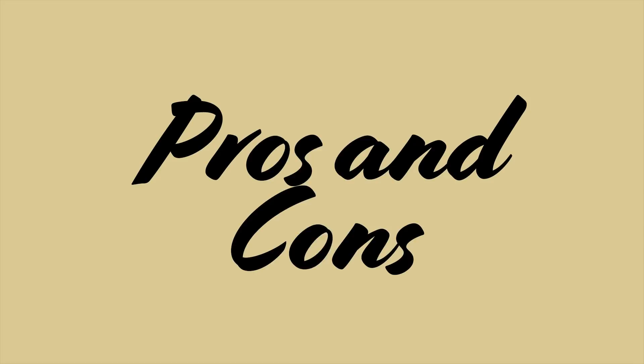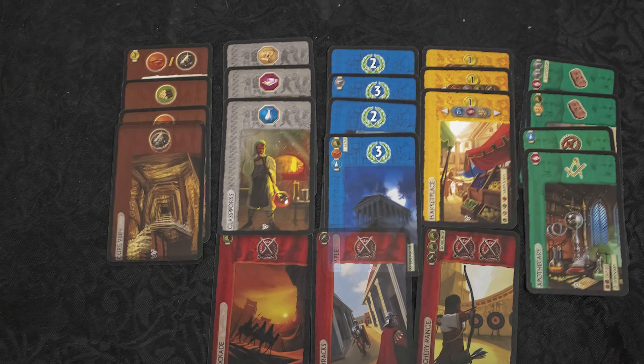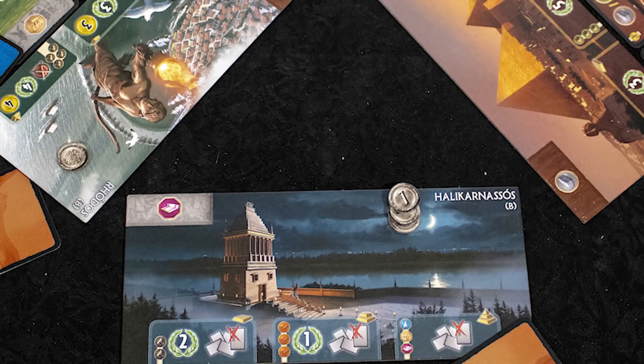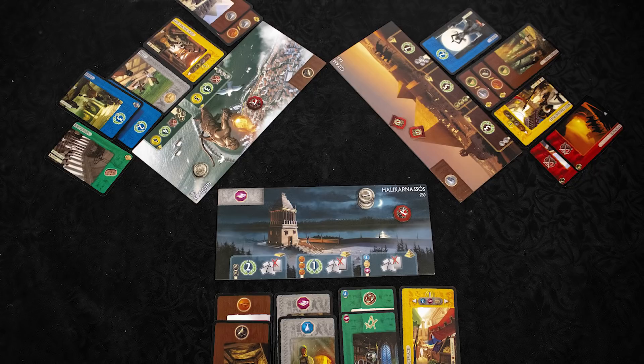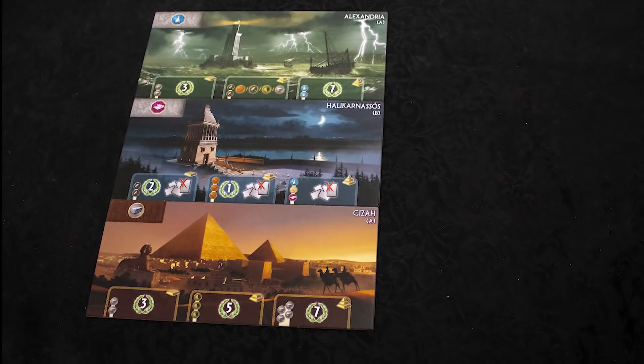Why would you like this game? Seven Wonders is a modern classic, and one of the most owned modern board games, and for good reason. It's simple enough that most people can pick it up and play, while being deep enough that it feels rewarding when you win. The card drafting mechanic is great, and causes a lot of agonizing and painful decisions. There is also a good amount of interaction with the players to your left and right, as you wage wars with them, trade with them, and try to keep good cards away from them. The single best thing about this game is that it scales very well to the number of players, as almost all actions are simultaneous — a seven player game takes not much longer than a three player one.